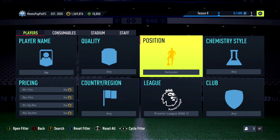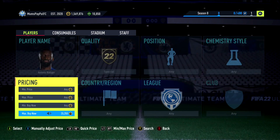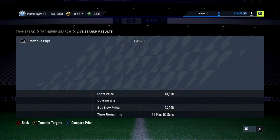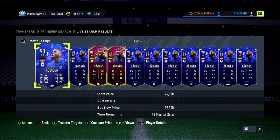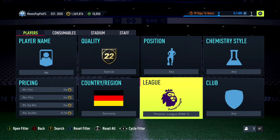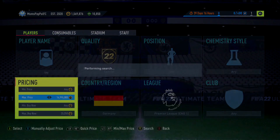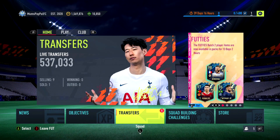Next filter — we're going to do a Rudiger filter. Rudiger definitely has one card in packs, and all of his special cards have come down to pretty much the exact same price. We've got his Rule Breaker at 25k and his Team of the Year card at around 25k — at least three special cards around the same price, which is really nice for sniping. The alternative option is Premier League, German, Special. The slight downside is the Man of the Match Werner is about 4 to 5k less, but if you go German you'd also get Gundogan and all the Rudiger cards.